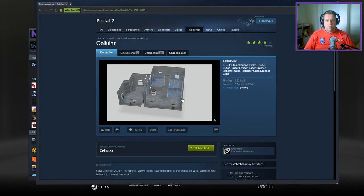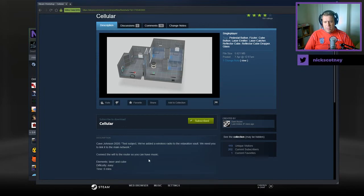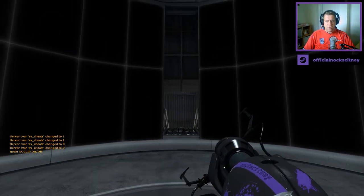Hey guys, what's going on? It's Ock, welcome along to a brand new video. Today we're gonna play a cellular from Dark Rosen. If you're new to the channel, please like and subscribe — really appreciate your support. But without further ado, let's jump in. Cave Johnson 2020, subject: we've added a wireless radio in the right relaxation vault. We need you to link it to the main network — connect the Wi-Fi to the router so you can have music, laser, and easy. Five minutes, all right.